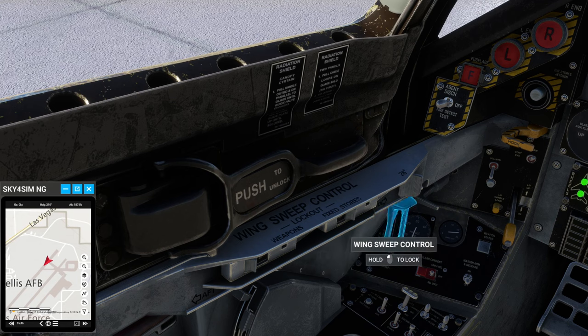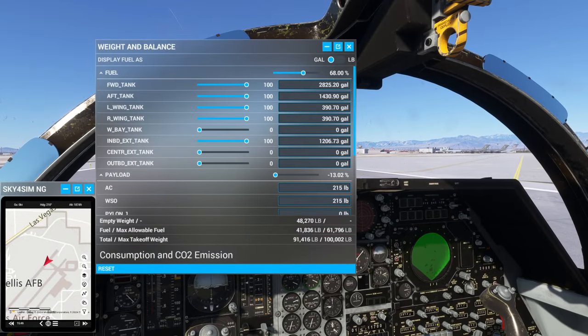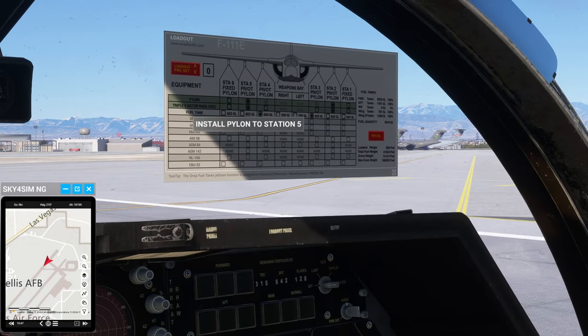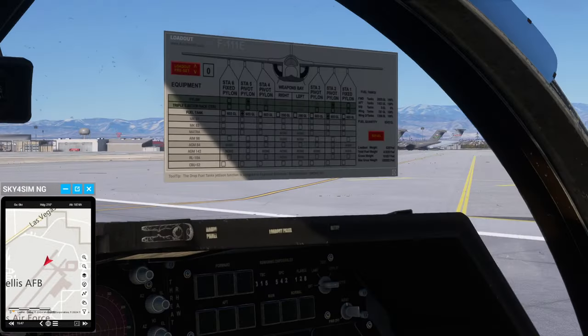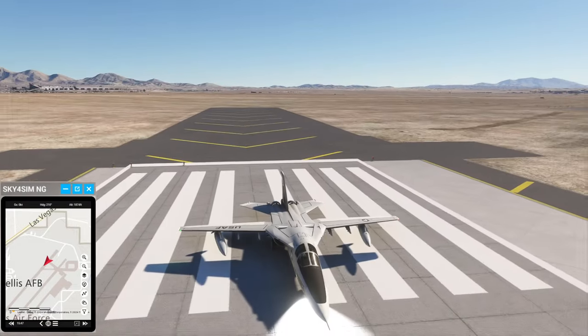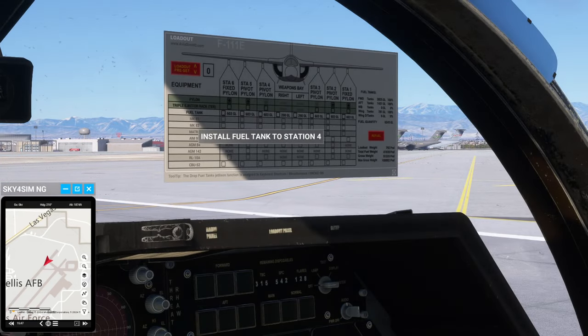Now let's take a look at the fuel situation as I move the wings back to the forward position. We can use the inboard tanks and the forward, aft, and wing tanks — that'll be just about right for the maximum takeoff weight. There's a loadout panel button here where you can select which fuel tanks to place. So we can take those off and put them on that station.